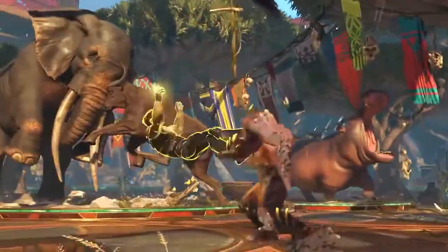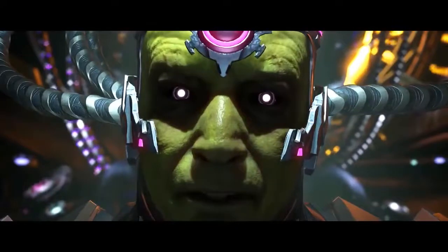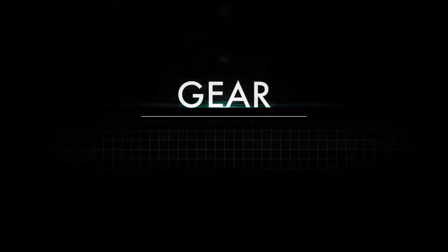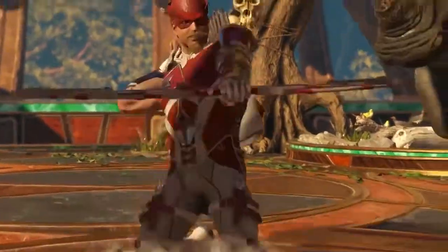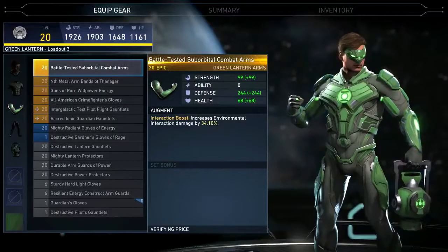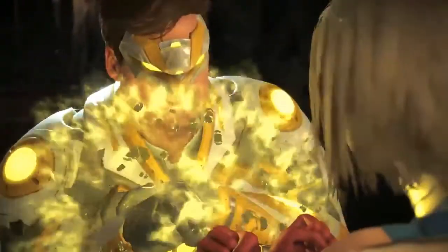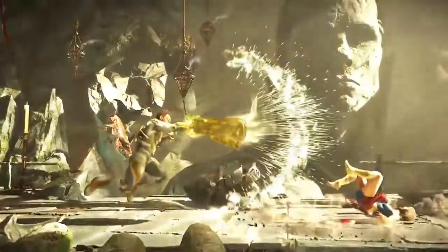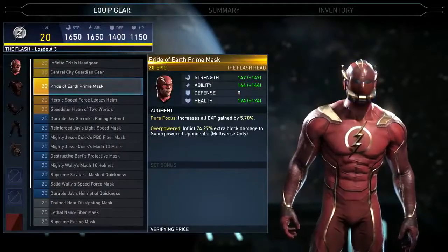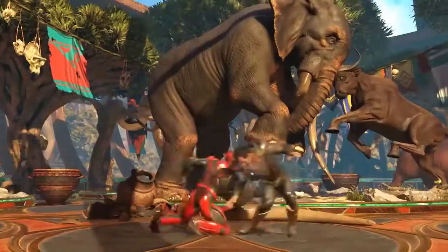Or go it alone — there are plenty of wild cards in the mix: Supergirl, Swamp Thing, and dozens of other characters, including the mastermind himself, Brainiac. Who you choose to enter the arena with is only the beginning. Injustice 2 introduces gear: custom equipment that allows you to alter the abilities and look of your favorite characters. Every battle brings the opportunity to earn new gear, from useful stat augments to impressive special moves and abilities — Injustice 2's gear system is an invaluable element of the game experience.